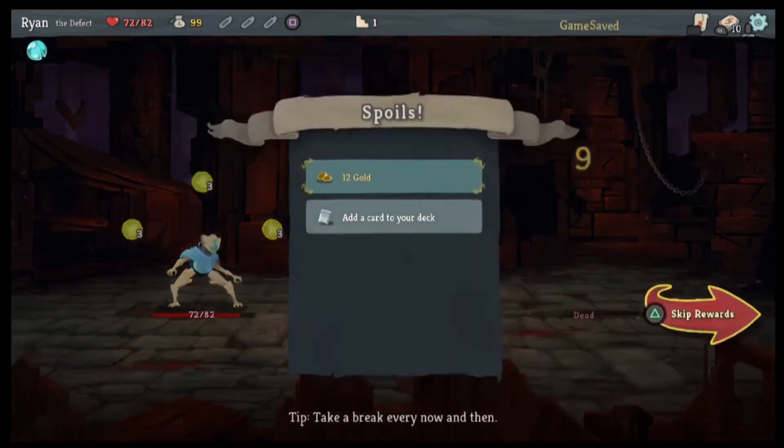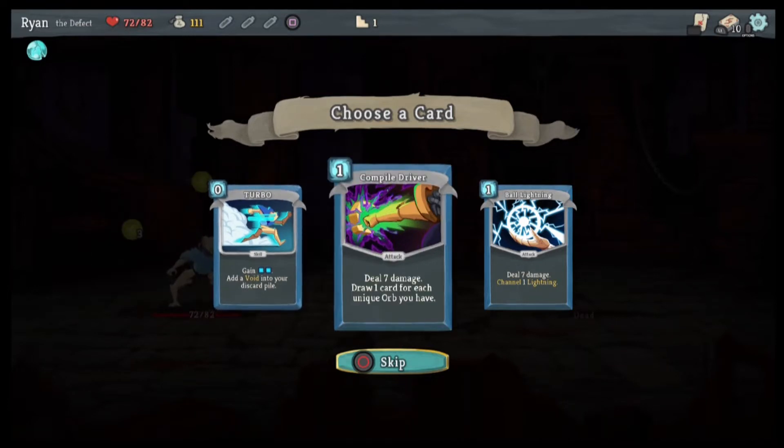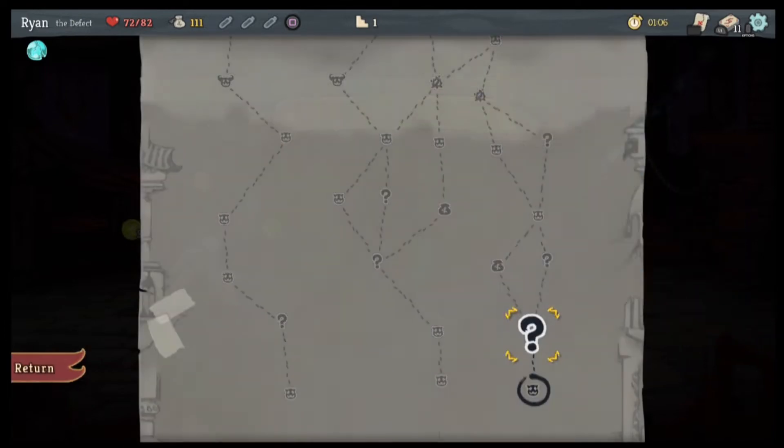Six damage puts it to 12, deals nine — no, I'm good. There we go. Gain two energy — avoid. Oh, I don't like that. No, we're going to channel a lightning.